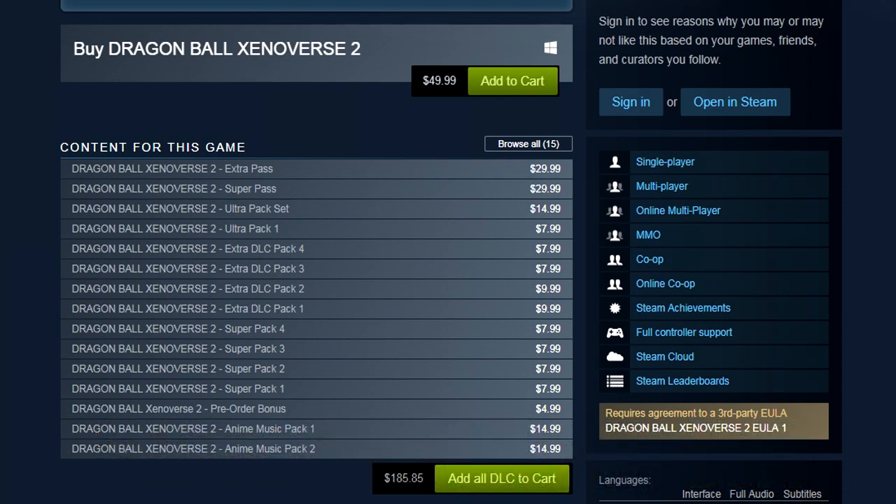So Ultra Pack Set for Xenoverse 2 will be $14.99, and then Ultra Pack 1 standalone will be $7.99. Some people were thinking it was going to be a bit more than usual for just the pack alone, but no — just the pack alone with all three characters for Ultra Pack 1, deals pack nine, will be $7.99.